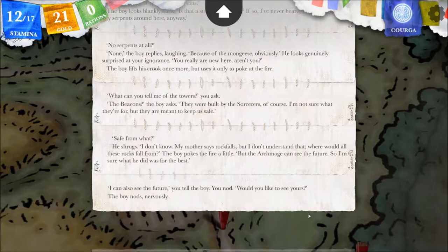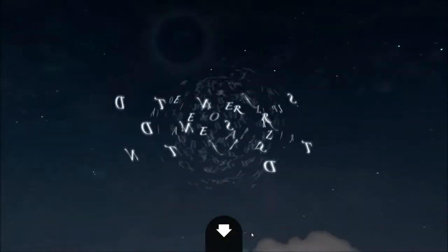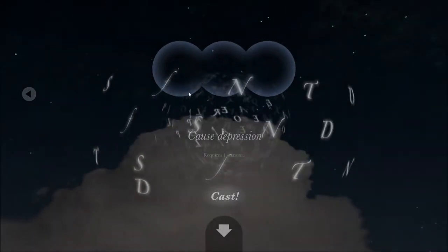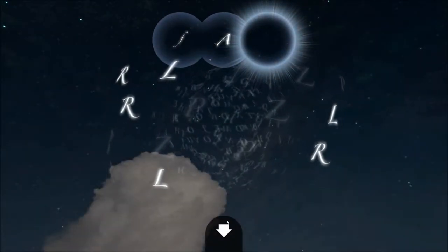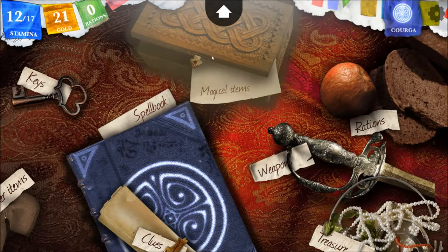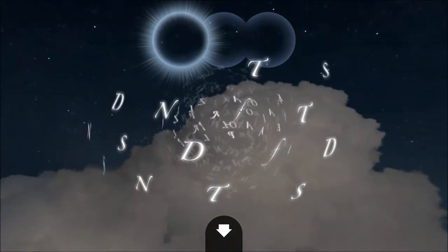'I can also see the future,' you tell the boy. 'Would you like to see yours?' The boy nods nervously. I don't have the spell for that — but wait, I'm curious what they would give us. I'm going to cause him depression — no, no, no. I have the crystal orb? Since when do I have a crystal? I don't like having trouble remembering anything lately. Either I've forgotten or I don't remember what it was for. I'm going to actually see his future — or tell his future.